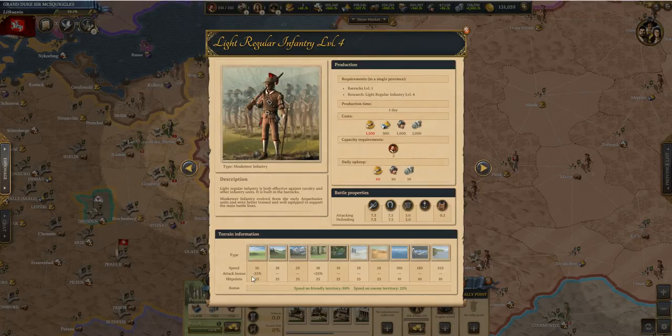There are also some negative effects of this unit. It has a negative attack bonus of 25, although it has a good speed bonus. In the jungle and forest, it has a plus attack bonus of 25 and a decent amount of speed. Keep in mind to track the terrain differences inside the territory.